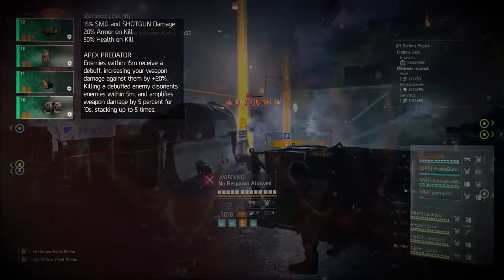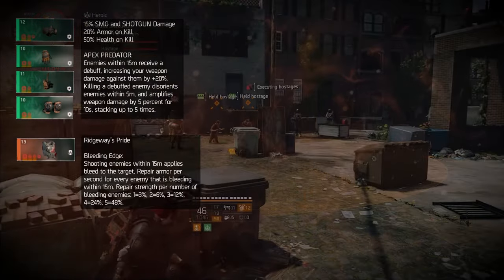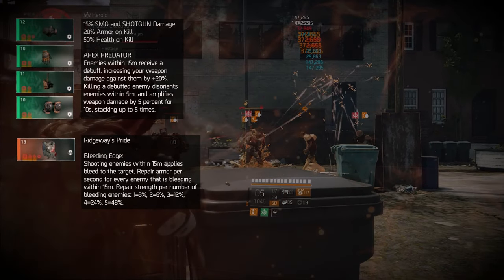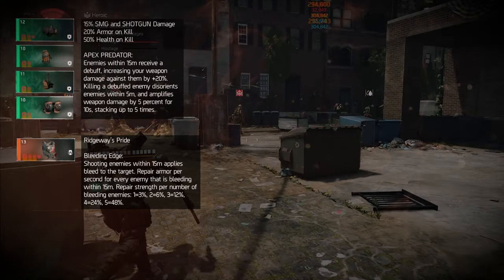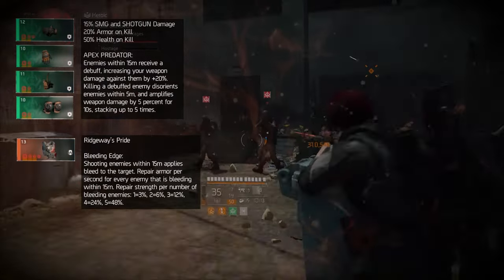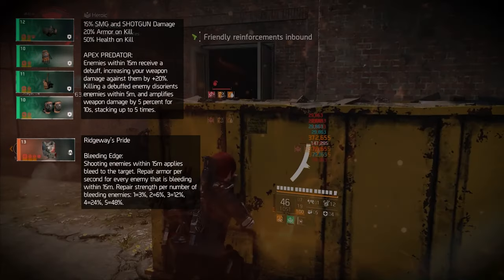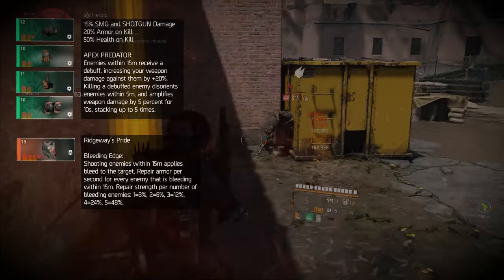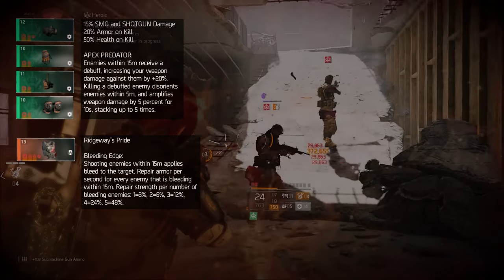Seeing as how this affects enemies within 15 meters, a perfect chest piece would be the exotic Ridgeway's Pride, giving you the talent Blading Edge, which applies bleed to targets within — you guessed it — 15 meters. As Hunter's Fury gear set makes you stronger offensively and defensively, Blading Edge also does the same by weakening enemies with bleeding status, as well as repairing armor per number of bleeding enemies per second.